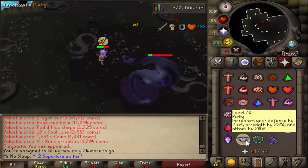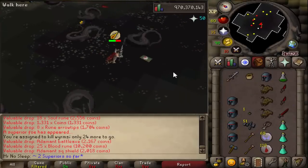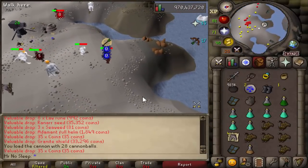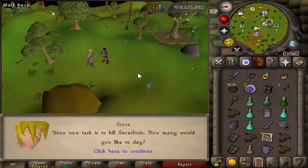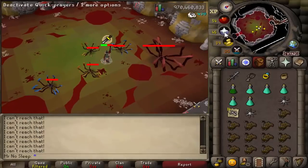Not only was I getting good drops, but I was getting so many different drops from so many different monsters — it's almost like a miniature loot video all in one. One of my favorite tasks was ice trolls, where you get granite shields, rune kites, and clue scrolls. I really do like that one. I hope you enjoy the video, and if you do, let me know — I can continue to do slayer related content.